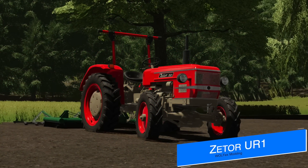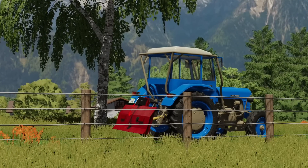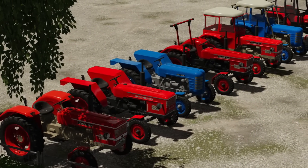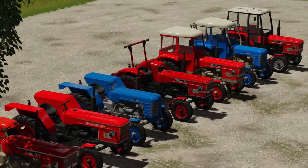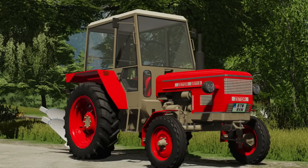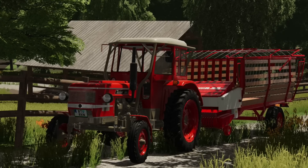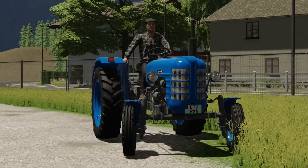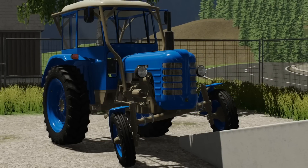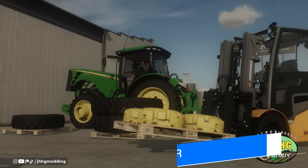Someone else working on old classic machinery is WolfX Modding, who has new screenshots of their Xader pack for all platforms. The pack will include six different tractor models: the 3011, 3045, 3511, 3545, 3511S, 2511, 4511, 5511, and 5545. There will also be 11 different cabin configurations, different wheel configs for two-wheel drive and four-wheel drive, manual gears, animations, and Simple IC. If you love classic machinery, you're going to love these.